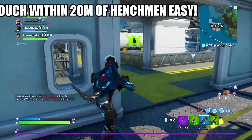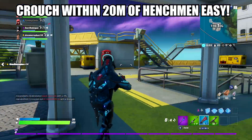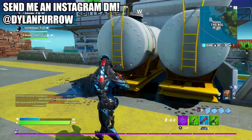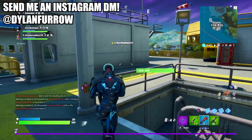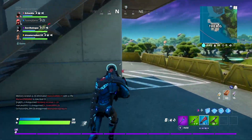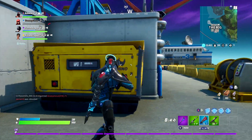What's going on ladies and gents, my name is Arbuckle, welcome back to another video. Today we are back on Fortnite Season 2 and I wanted to share with you guys how to complete the new challenge: crouch within 20 meters of an unaware henchman for a total of 10 seconds. This is actually very, very easy to do.